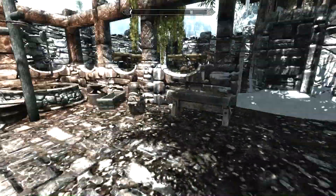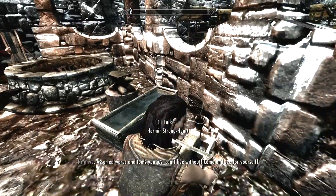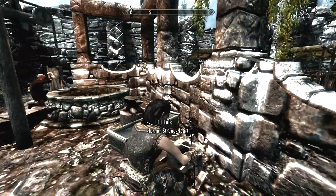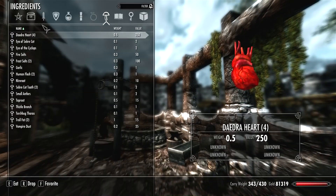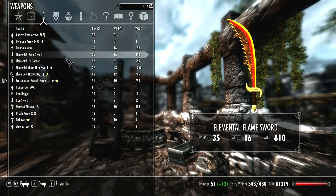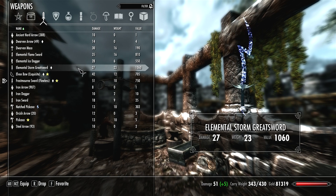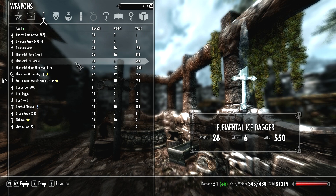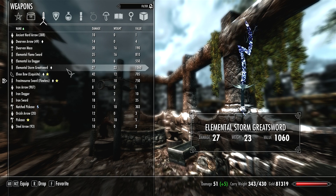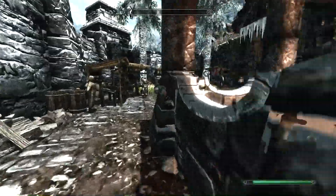I chose this place because there are people I can attack. Let's see — so 35 damage for the sword, 28 for the dagger, and 27 for that one. So they each do different amounts of damage. They all have special effects apparently, but what I do know is you can enchant all of them. Let me show you that before I start attacking.